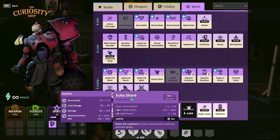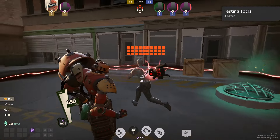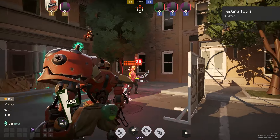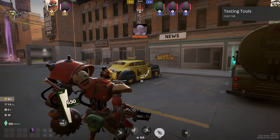Next up is Echo Shard, a rather interesting item mainly used by players playing Bebop. Basically, what it does is reset your most recently used ability. For example, if you're playing Bebop, you can hook someone and then hook someone again, or double bomb an enemy. There are a lot of use case scenarios with Echo Shard, so it's definitely a must if you want to mess around with it.